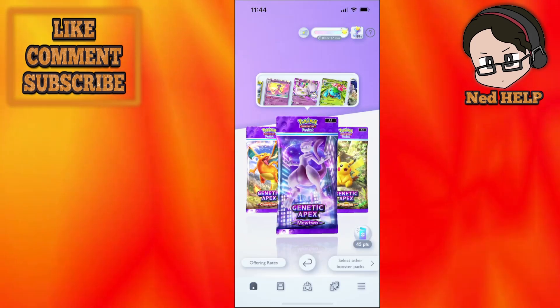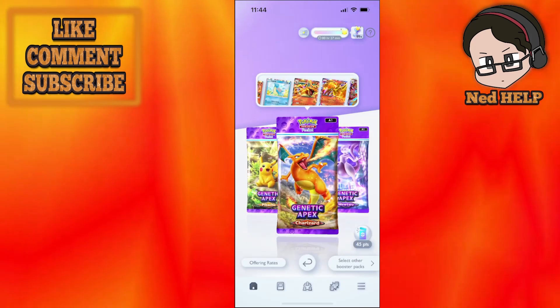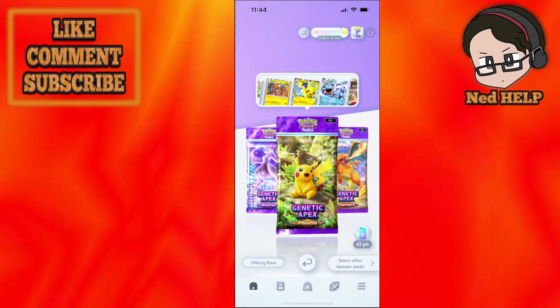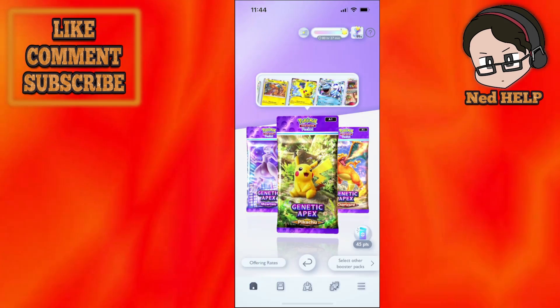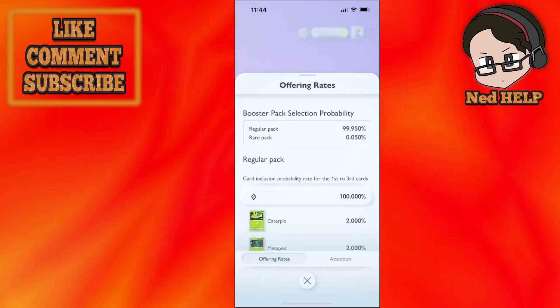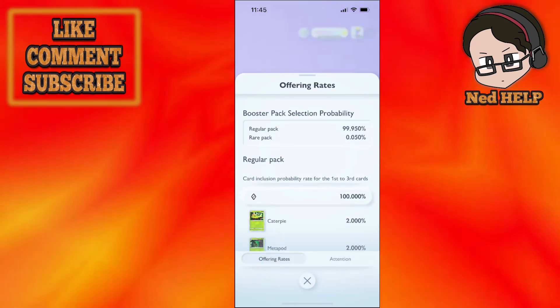You can click on any of these packs to see the rates for them. Let's do the Pikachu pack — at the bottom left corner you will see 'Offering Rates'. Click on offering rates and you will be able to see all of the different rates for the cards.